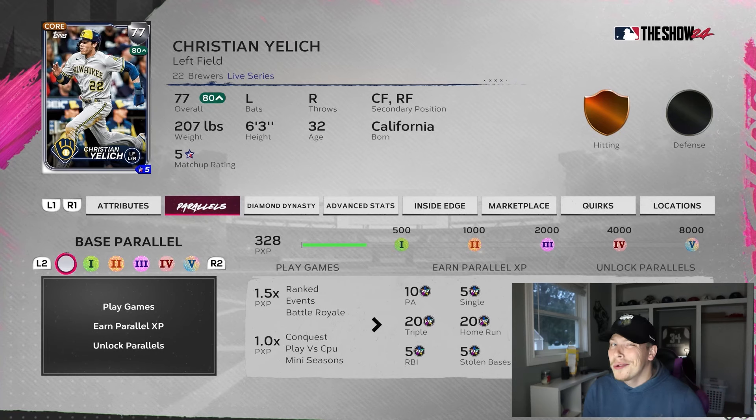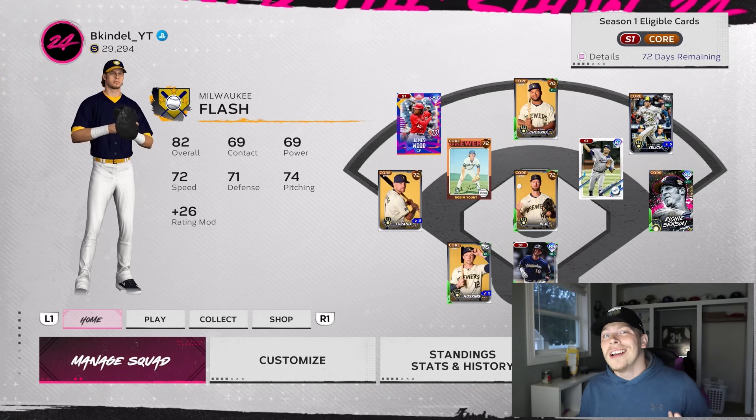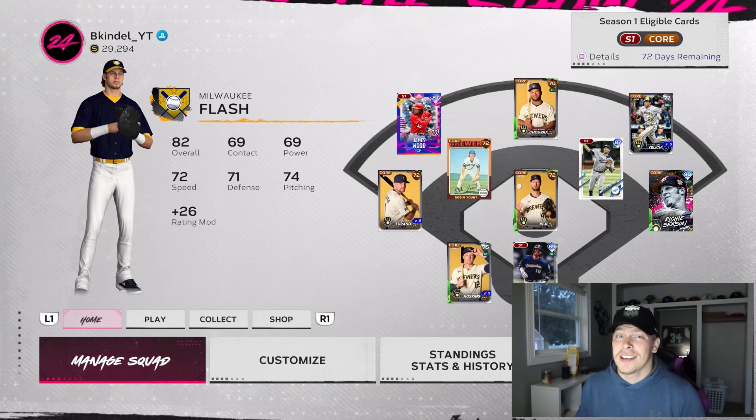A 94 overall player is pretty much going to play like a 99 overall, which this early in the game — you got Shohei, you got Judge — you P5 them, you're sitting pretty good. In order to P5 somebody you're gonna need to play a lot of games. It's definitely a grind process; takes a couple hours to get done.